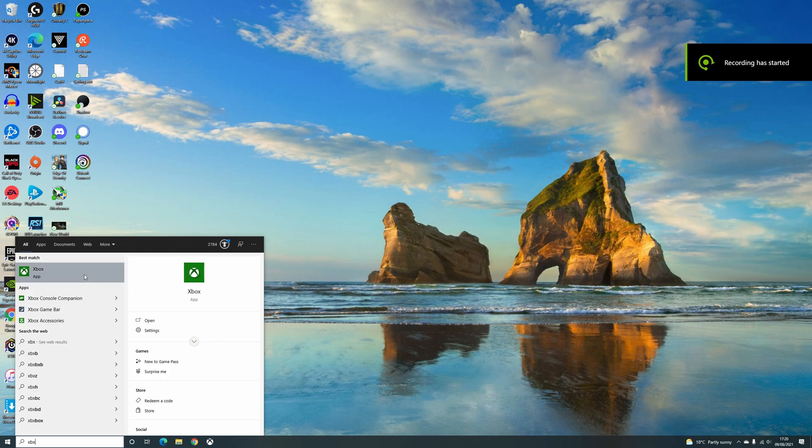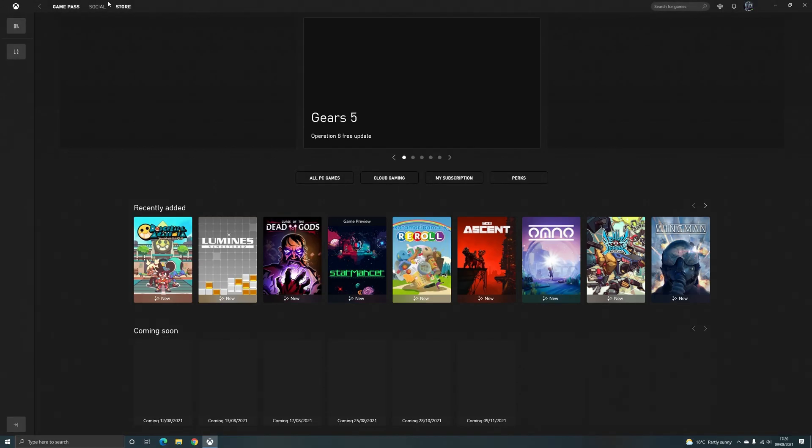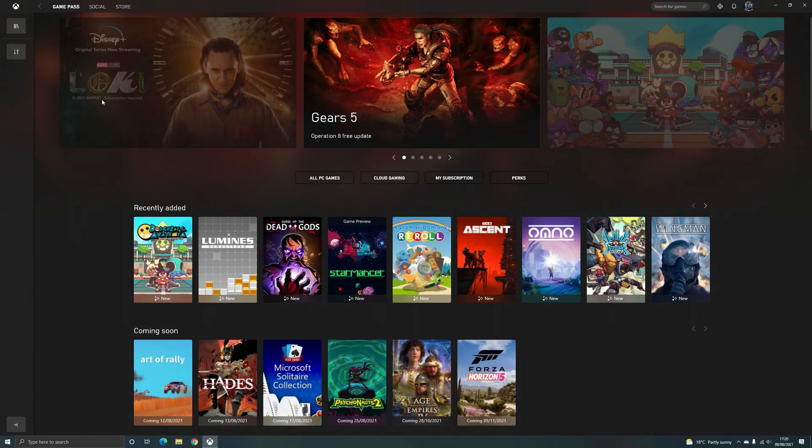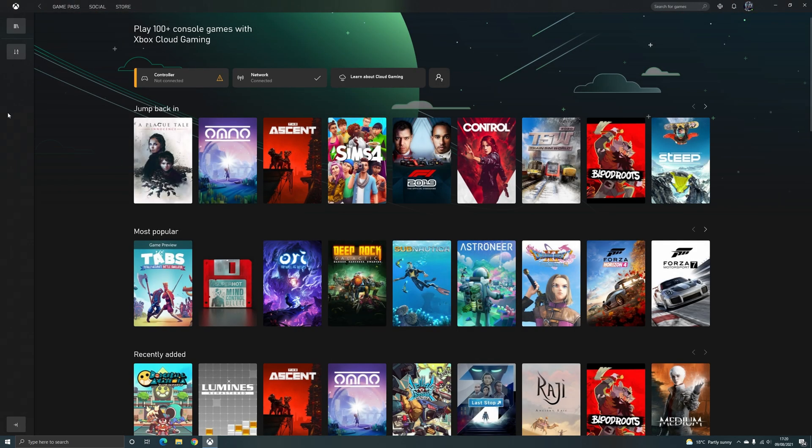We saw this and thought we'd dive in and have a look. As I am an Insider, I opened up the Xbox app and as you can see here, there is now a cloud gaming tab. If you hit that cloud gaming option, you are now presented with the 100+ games and the controller and network connection settings.